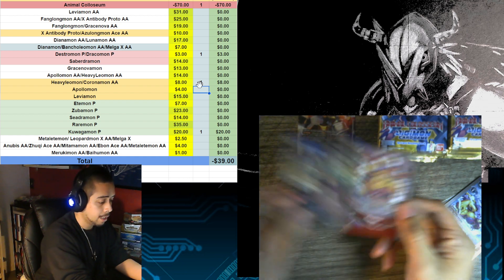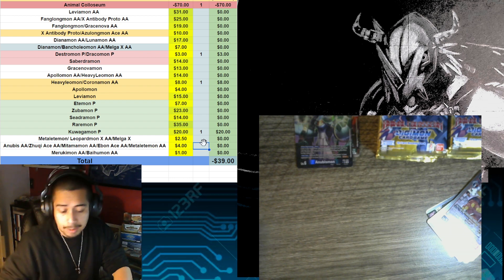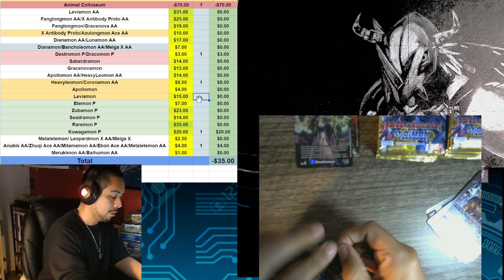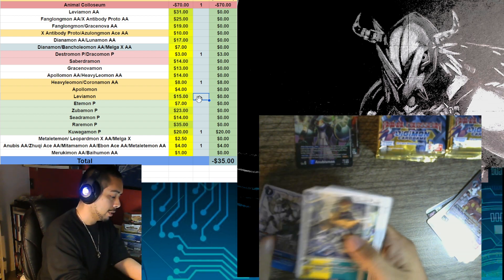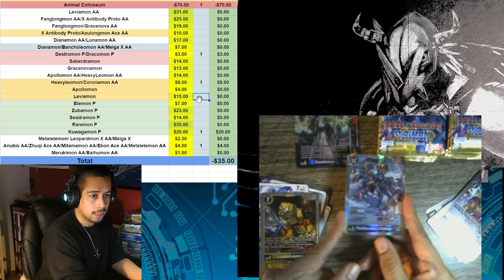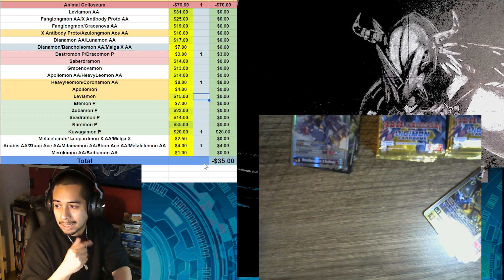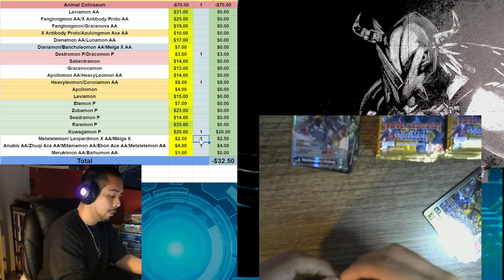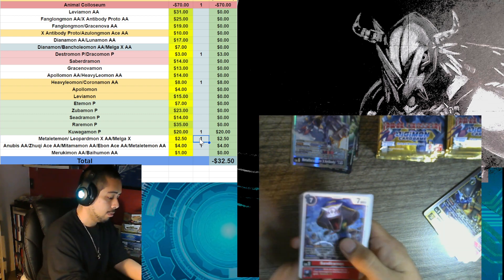Anubismon is not one of the better alternate art hit cards — it's only going to be something like $4. My luck with alternate art is not great, but the good news about this set is that secrets are still pretty solid value. Oh — Metalgarurumon X as one of the hits. It's only a $2 SR, but I specifically need Metalgarurumon X for deck building. I only got one from my previous few boxes, so I will happily take the Metalgarurumon X.